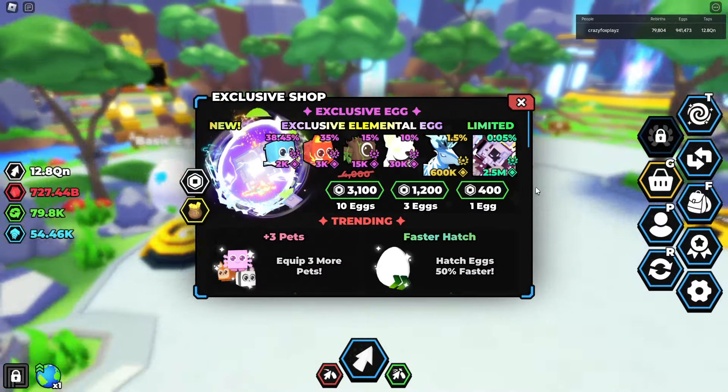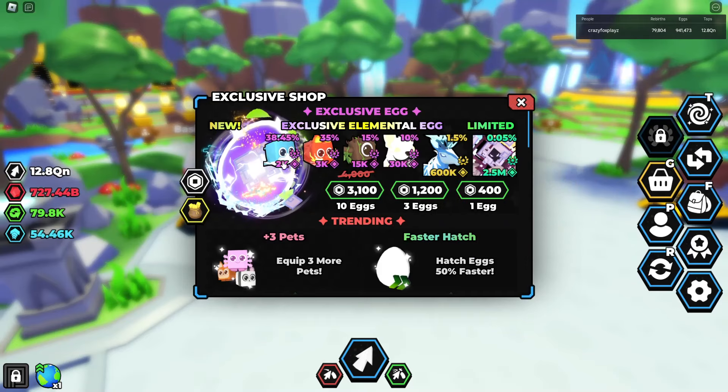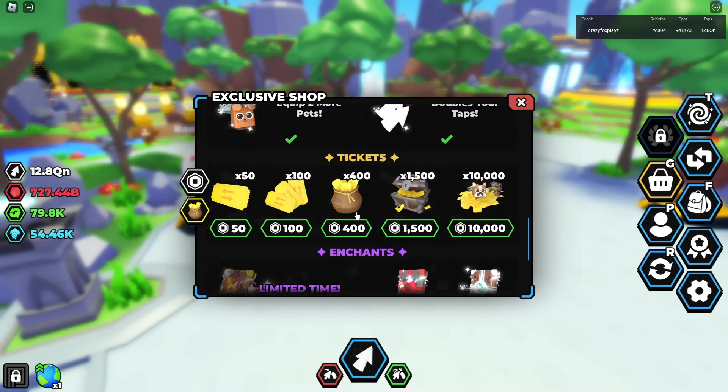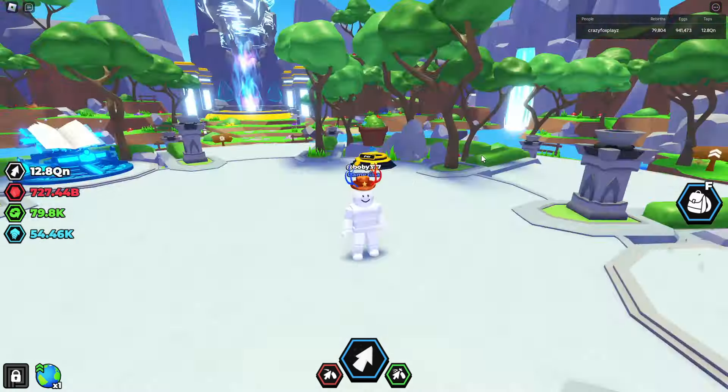There's a new exclusive egg here, which looks very cool — Ancient Guardian, a lightning deer, some cool things. We've got these new tickets, which I'm pretty sure you can buy game passes with, and you can also trade the tickets. So it's basically like trading game passes, and it allows free-to-play players to get themselves some game passes.